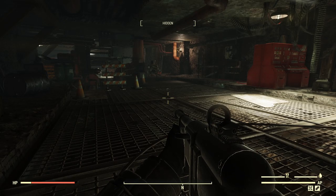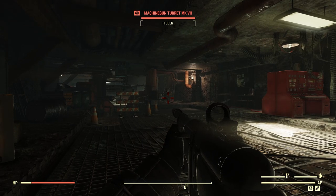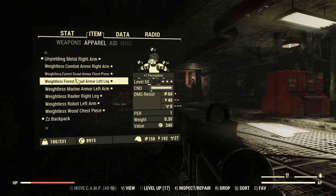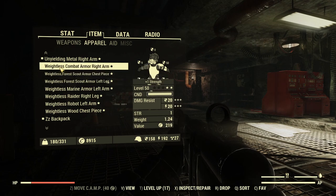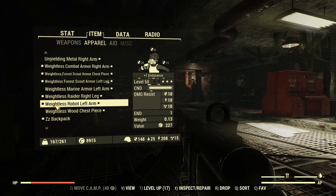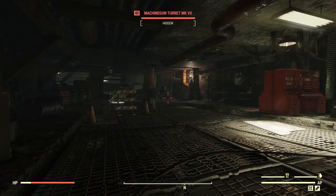And here we are, back into the barrels and our trusty machine gun turret MK7. Now what I want to show you guys — I have with me some weightless armor. We want to take a look at the weightless armor. Let me equip it. There is no ladder here and no shadow mode to eliminate any inconsistencies. Let me equip some pieces that I have with me, and I'm invisible, as expected with weightless armor.